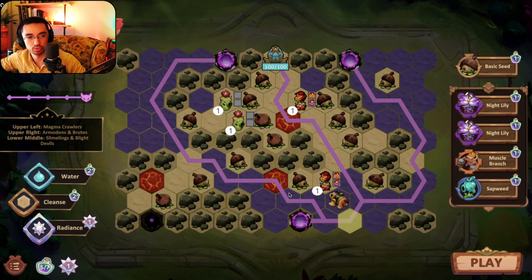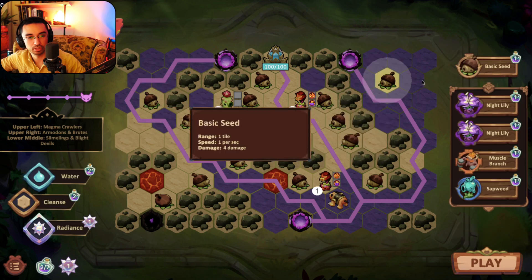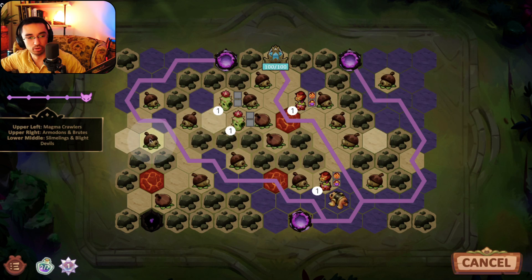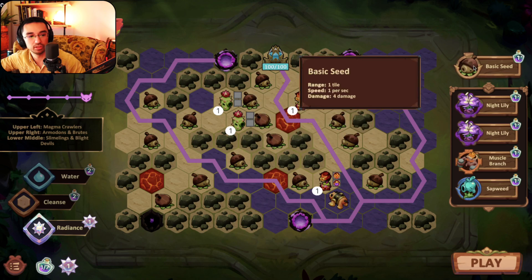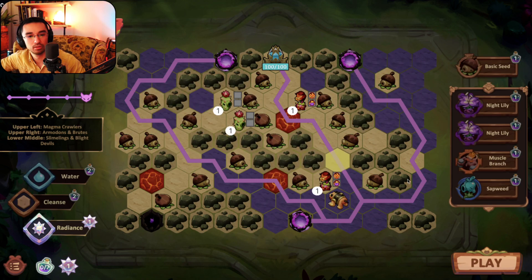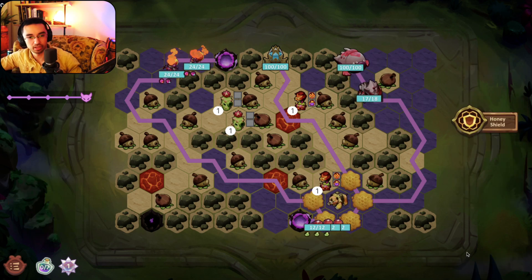I don't even know if watering is worth it — I'd rather cleanse blight. Last wave I just want to soften up guys, so doing a blight cleanse I think is way more effective. Especially when you're looking at the enemies — it's just magma crawlers up here, I'm just going to weaken them much more significantly. As opposed to if they were like automators I wouldn't do that, but it's all these little things that add up. This is about as good of a setup as I can ask for.